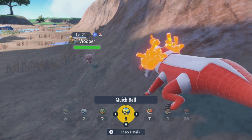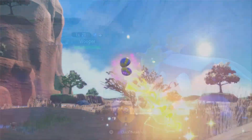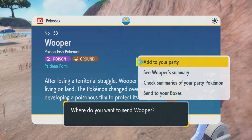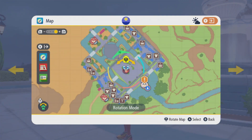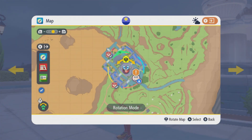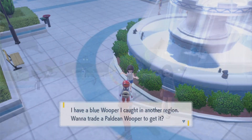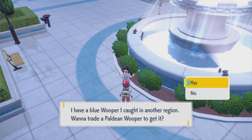If you want a full step-by-step guide on how to catch that Wooper, see if there's a pop-up right there — that is how you're going to catch yourself a Wooper. Now that you have yourself a Wooper, you can head back over to Cascarrafa and talk to this NPC located right here in the middle of town, right by this lovely fountain.